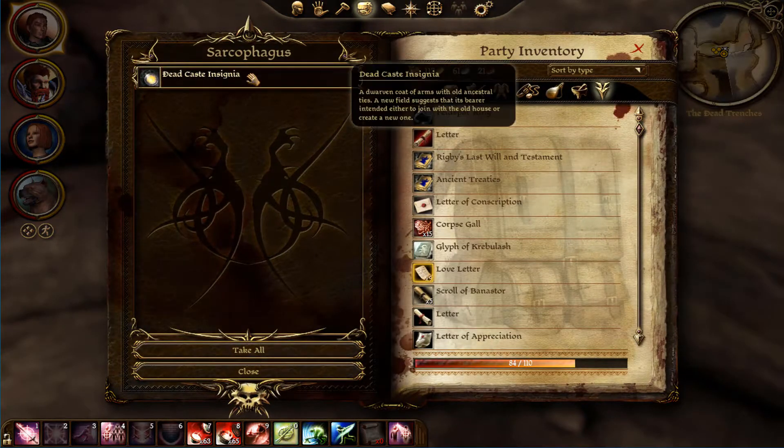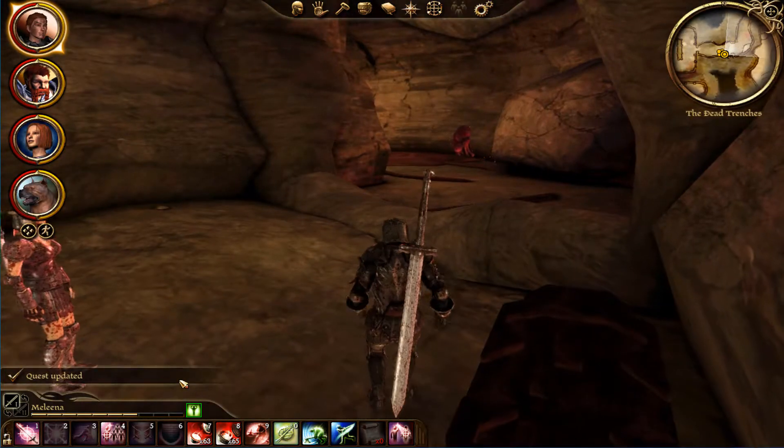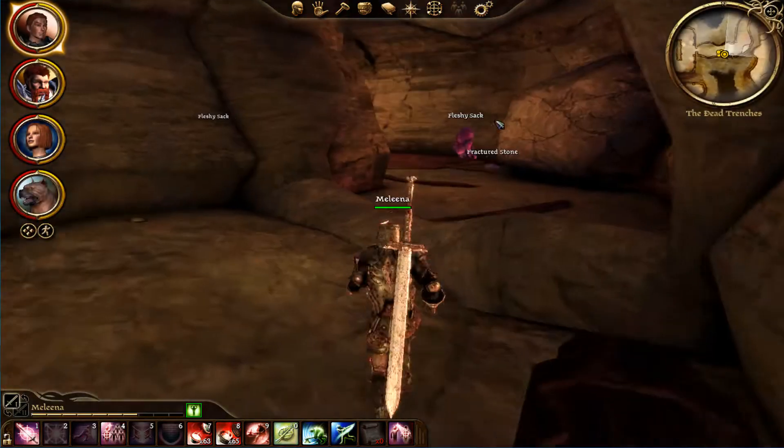Dead Cased Insignia — a dwarven coat of arms with old ancestral ties. A new field suggests that it's bearer intended something... I know what this is, we need that for the dead cased thingy.